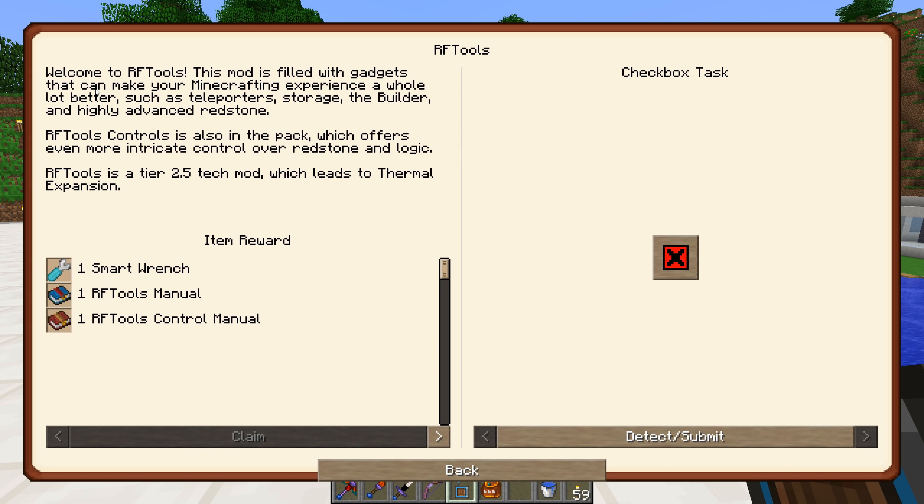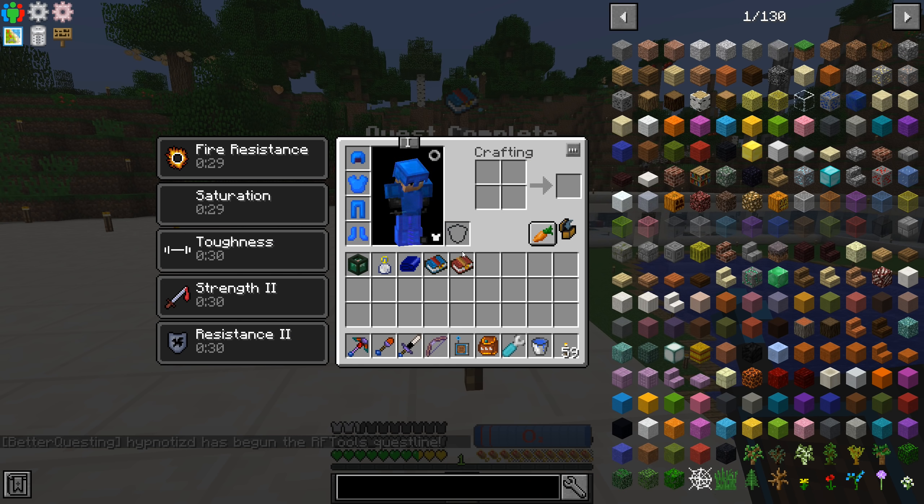Starting at the very beginning: it says welcome to RF Tools, this mod is filled with gadgets that can make your Minecrafting experience a whole lot better, such as teleporters, storage, the builder, and highly advanced redstone. RF Tools Controllers is also in the pack which offers even more intricate control over redstone logic. RF Tools is a tier 2.5 tech mod which leads to thermal expansion - we kind of skipped over this, we didn't really need it to get into thermal expansion. Anyway, that gives us a smart wrench, RF Tools manual, and RF Tools control manual.